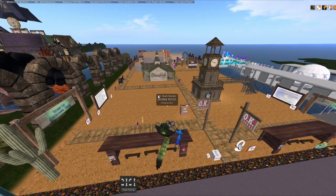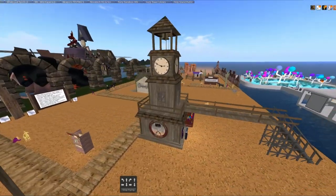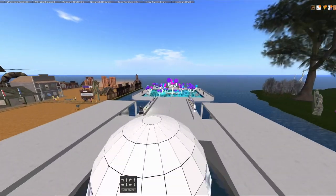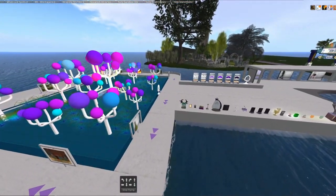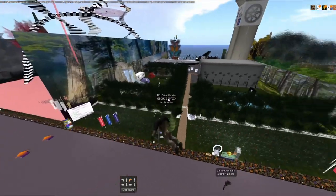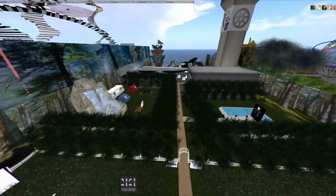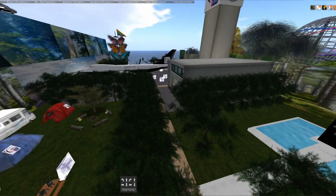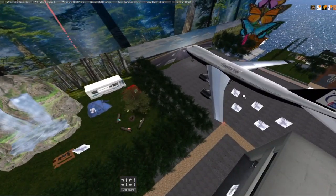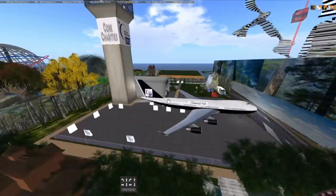Here we've got another trophy area — everybody's trophies for doing the event. Oh nearly forgot this build — the trees. Kind of like a campy website thing, some information, a train and whatnot.